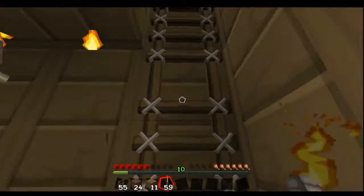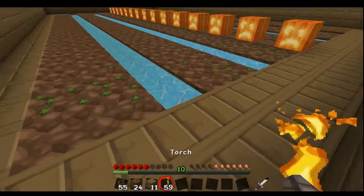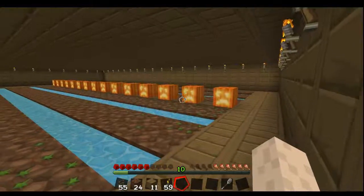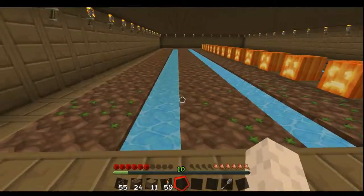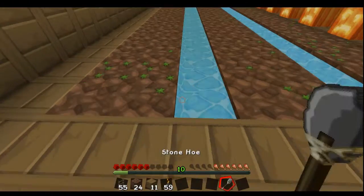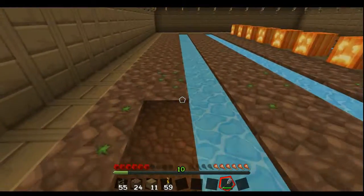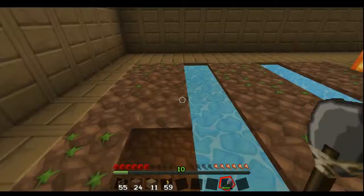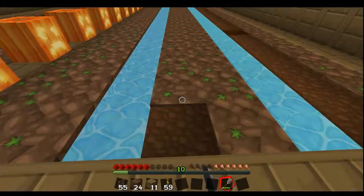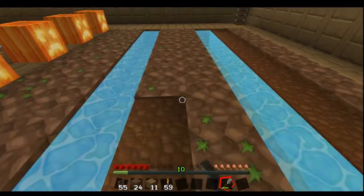I've still got a bit of the day, so I can probably now construct the rest of this farm. I'm going to do it all the same side, but swap it each tier. Basically with pumpkin farms, you only want to use the hoe on one side of the dirt.